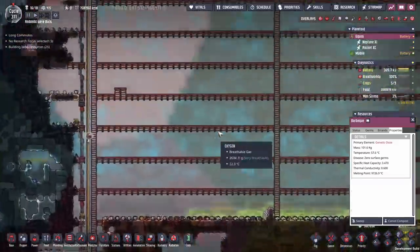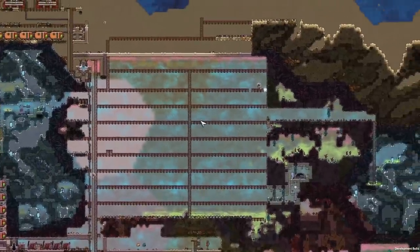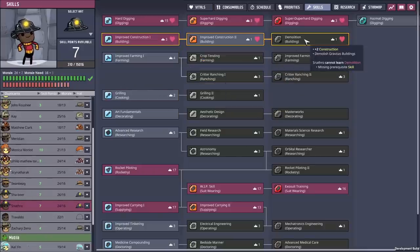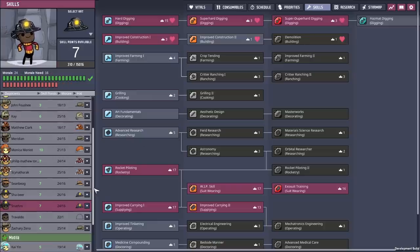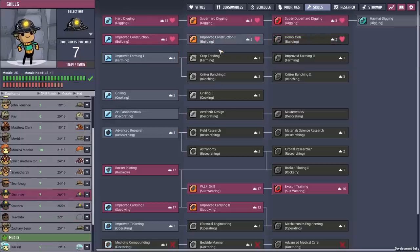Yeah we want to get the nuclear reactor up and running, and yes we still have access to the reactor - that's fine. Now, before we build this there's another new thing that's come along - a long awaited improvement: Demolition. If you go up to the level three construction you get demolition which allows you to demolish gravitas buildings. Yes, thank you so much - I will take that. Both of our builders can grab that.